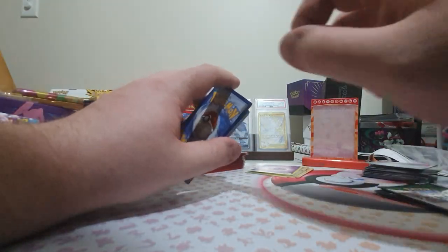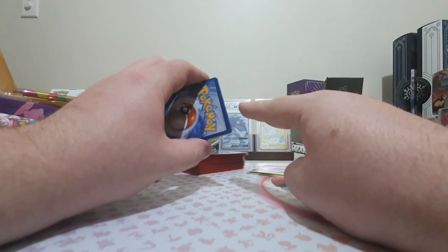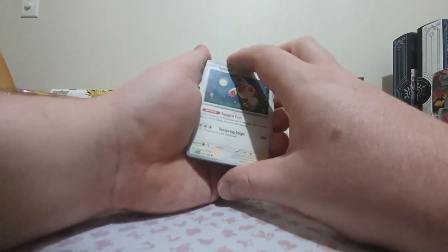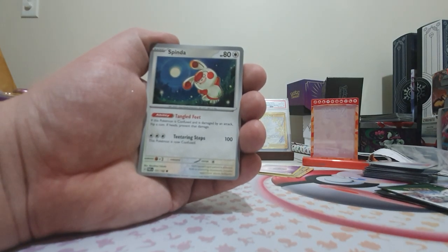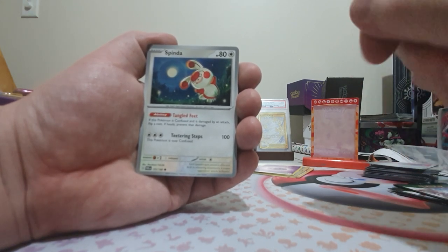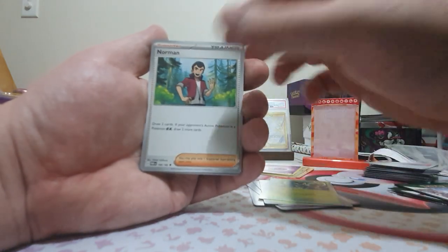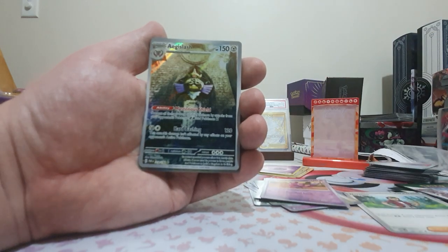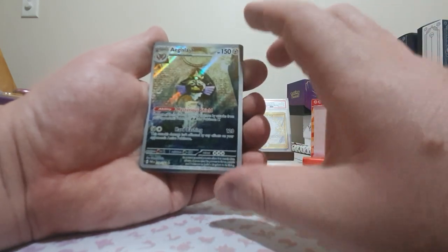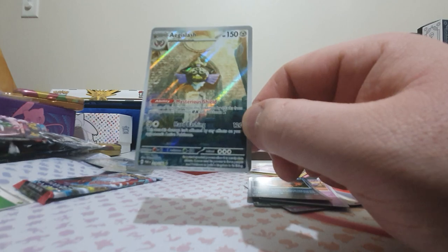Now let's move on to the Paradox Rift packs. When we got these additional packs for entering I did see two really big cards get pulled from other people's packs, so I'm not expecting anything too extraordinary. Let's see — we got a Spinarak, a Dwebble, Sigilyph, Norman, an Orthworm, and then — that is fantastic — we got the Aegislash Illustration Rare and a holo Thievul. I don't think I've seen many of these cards, but that Aegislash is a fantastic-looking card.